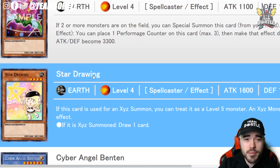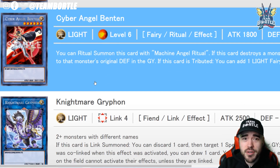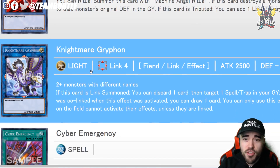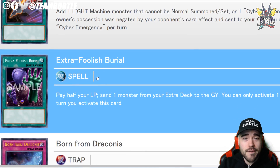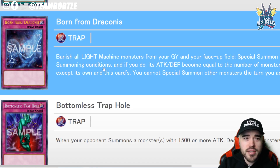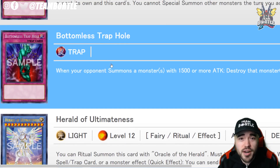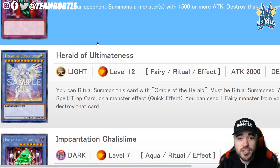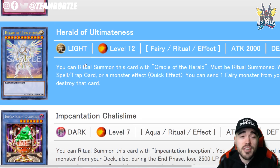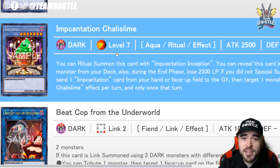Reprint confirmed: Performapal Trickster, Star Drawing, Cyber Angry Benton, Nightmare Griffin — this is going to be its third reprint — Cyber Emergency, also its third reprint. We have Extra Foolish Burial, Born from Draconis, Bottomless Trap Hole — another reprint, though it's iffy since many cards are protected from destruction. Herald of Ultimateness definitely needed a reprint after a brief buyout.